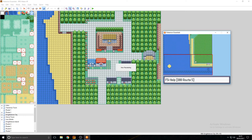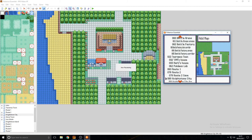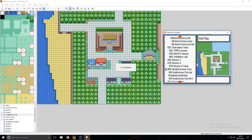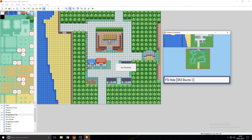You can simply grab the maps you want and move them. But you might be thinking, my map isn't there. Press A, and then choose the map you want to bring on. So, say for instance, I wanted to then connect route one. Very simply grab my route one and place it there.